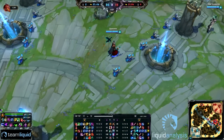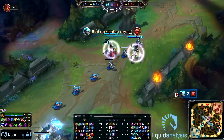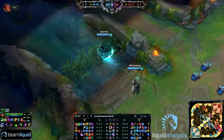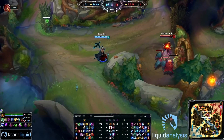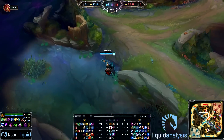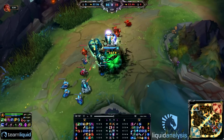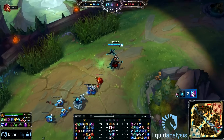He gets his Sorcerer's Shoes and his Abyssal components. It's really important to get those Abyssal components because Fizz is actually quite fed — he's almost at the point of the Lich Bane. Just a reminder: this was before the Fizz rework, when he was still played as a midlaner. I still wanted to use this footage because it's a great example of what Quas is able to do on one of his best and most prominent picks in solo queue.